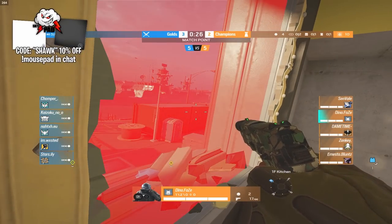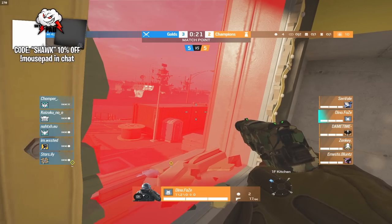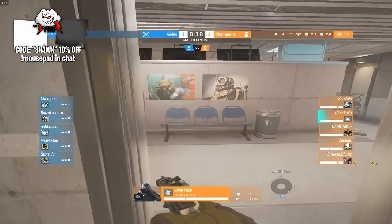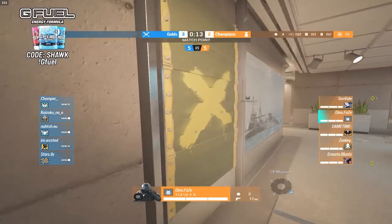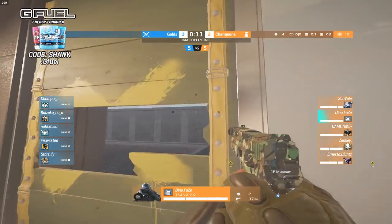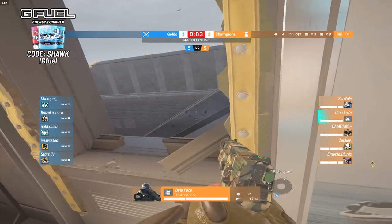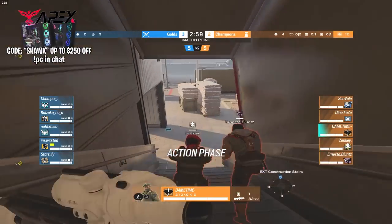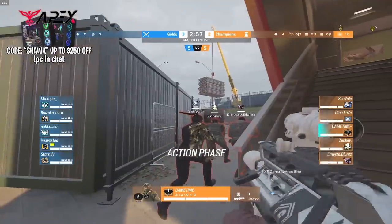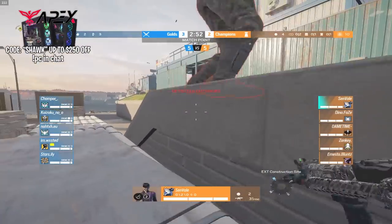Dino opted to get off Doc this time in favor of Rook — probably for the nades and the 2.0 scope, since Doc only has the 1.5 on his MP5. Rook has the 2x so he can take long-range gunfights more easily. A little bit of cheese from Kai who's on Blackbeard right now — as if wall hacks weren't enough, he's running Blackbeard too. A little annoying for the champ players. Looks like they're going for the same power strat on construction again.